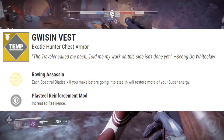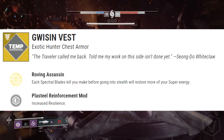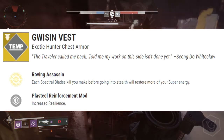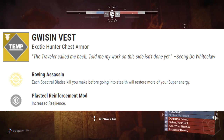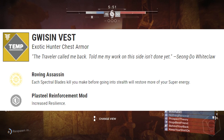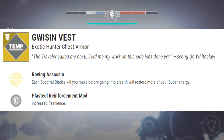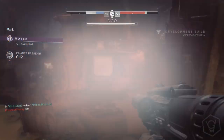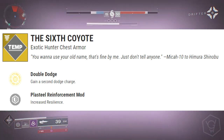Next we've got the Gwisin Vest, an exotic Hunter chest piece. The exotic perk is called Roving Assassin: each Spectral Blades kill you make before going into stealth will restore more of your super energy. Spectral Blades is the Void super, so if you make a kill before going into stealth it will restore more of your super energy.